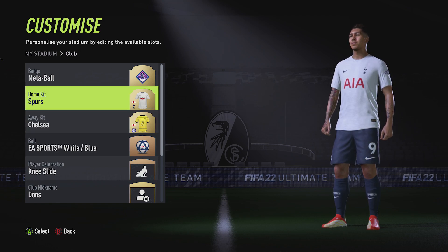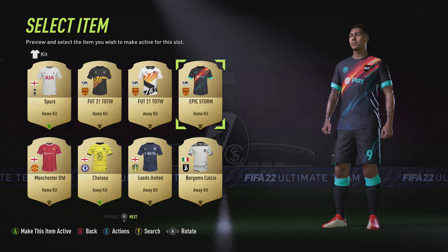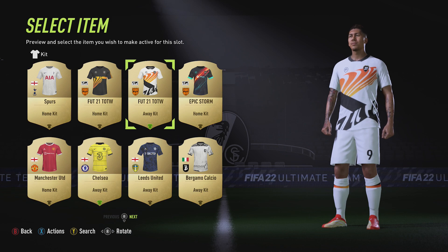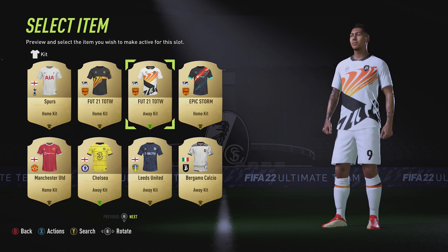You can change them here. Stick around because I'll also show you how to buy a new kit if you don't like what you've got. For now, let's work with the kits I already have — I'll select the Home kit, click on it, and you can see I've got some different ones. I'll go with this one. All I've done is moved over to it and pressed A, and you can see a tiny green icon at the bottom of the badge — that shows it's now my active kit.